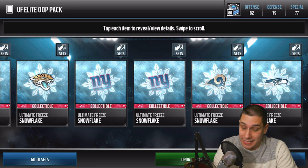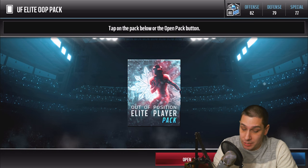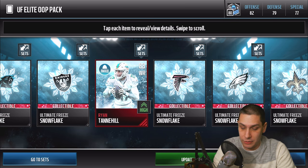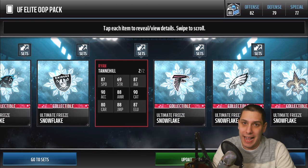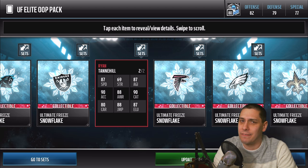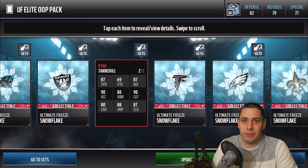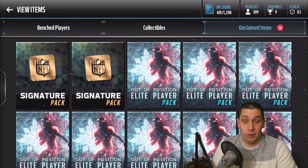I'm going to update my team with all the elite out of position players at the end and see if it's any better. Opening the second pack — we get a Ryan Tannehill wide receiver card. He's an 88 overall with 87 speed, 90 acceleration, and 90 catching. I didn't even realize that card had attributes that high. This might be the best receiver that I have, aside from the free Deion they gave you. I'm kind of blown away — that Ryan Tannehill card is surprisingly good.